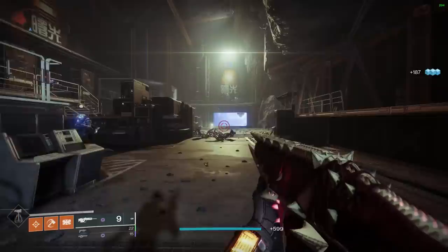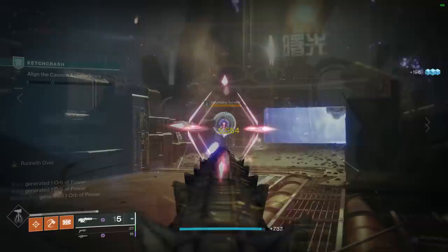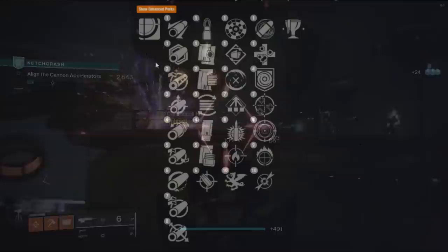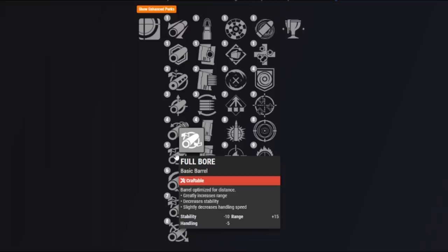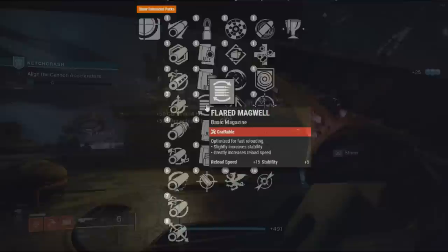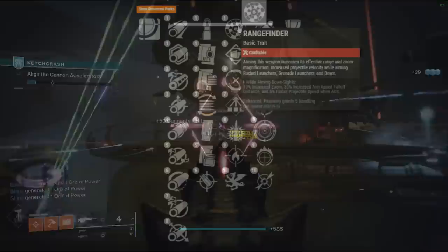Looking at the potential rolls of the Doom of Chelchis, it is so far beyond what any other scout rifle can do in Destiny 2. The Doom of Chelchis is a precision frame 180 rounds per minute archetype. For barrels, nothing extraordinary — keep away from Full Bore since you don't want minus 10 stability, especially in PvE. For magazine perks, something like Flared Magwell to increase reload speed is a solid choice.